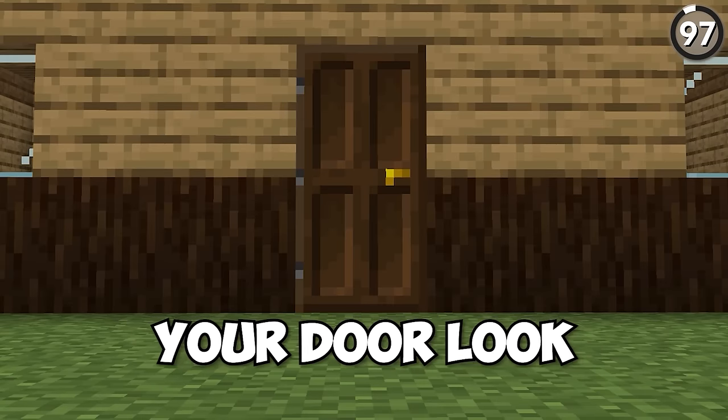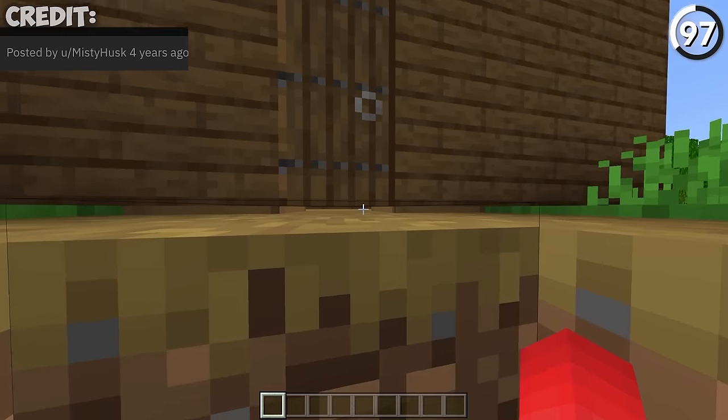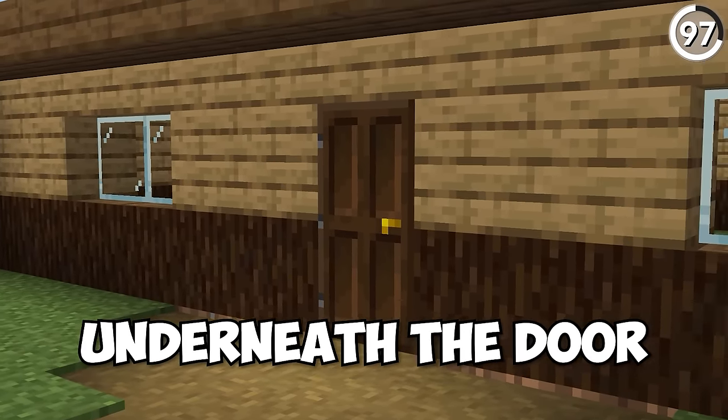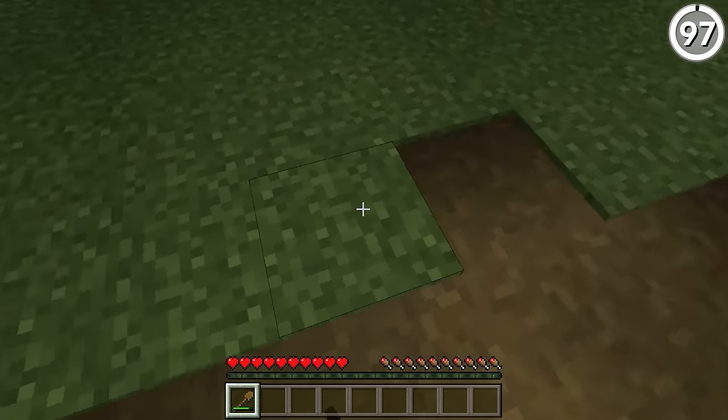With just a wooden shovel, we're gonna make your door look ten times more realistic. By changing the grass that's underneath the door to a grass path, it'll finally have that small gap underneath that makes it look like a real door. Because at least in real life, if there's no gap underneath the door, it's not opening that much — so this will fix our ones in Minecraft, all while being insanely simple to do.